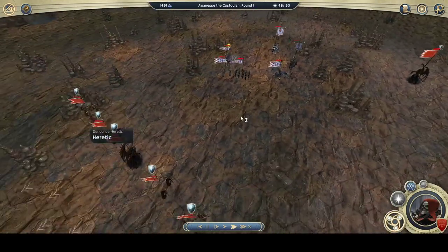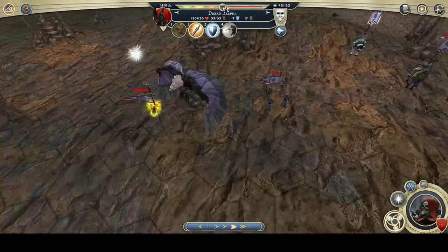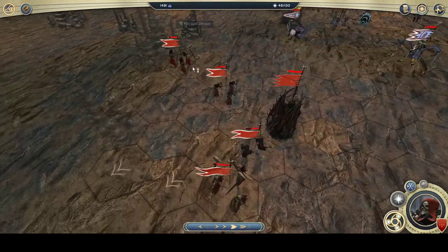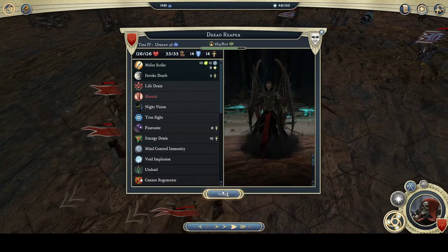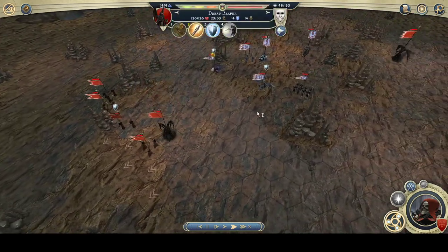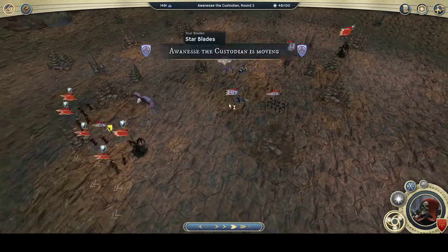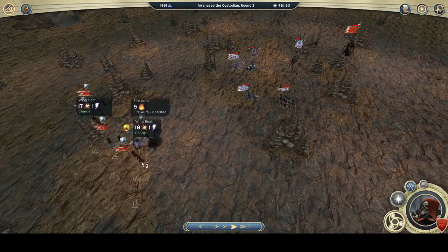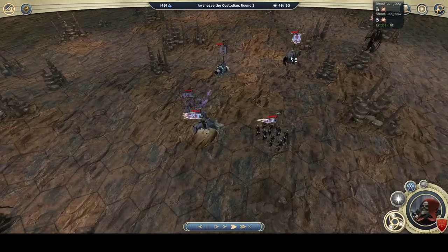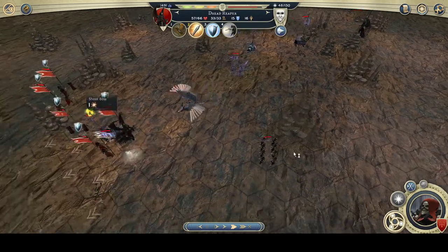I had them surrounded and I'm trying to get my dread reapers to do most of the work. Love getting the champion levels on these because 126 health with 60% physical protection and the other protections is really nice. So I'm trying to sucker them into attacking my reapers, trying to split this hero off here. I forgot about wing beat and would have arranged my troops a little differently, so he got suckered into doing physical attacks against this physical resistant guy, which is great.